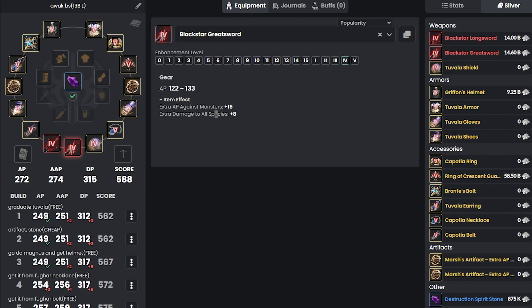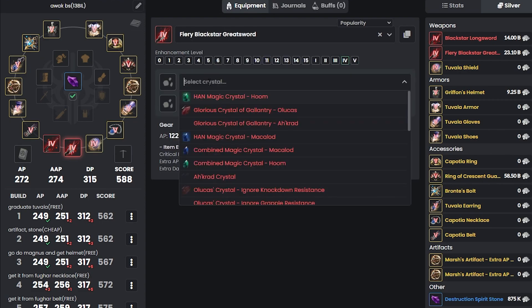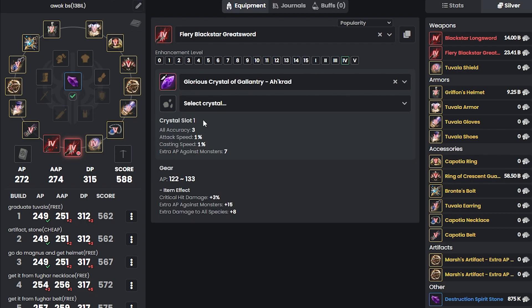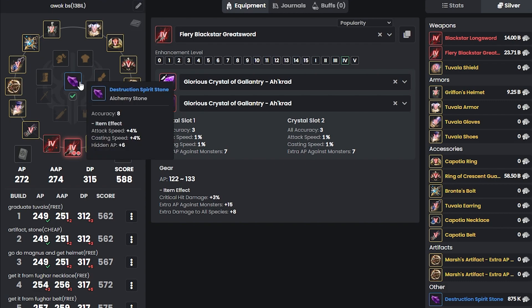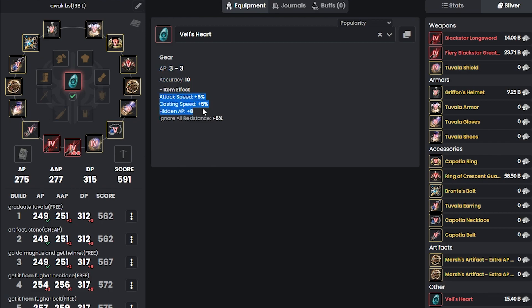Don't forget to put your alt character to start doing world bosses such as Vell, Koranda, and Garmoth. If you get Koranda, you can get Storm Devour Dandelion, which gives you one crystal slot. If you get a Garmoth Heart, you can get a Fury and add two crystals — I recommend putting the purple stone that gives extra AP against monsters of plus 7 for both, plus 1% attack casting speed, which is really nice for PVE content. For Vell's Heart, you can upgrade to get 3 AP and 10 accuracy along with a lot of item effects.